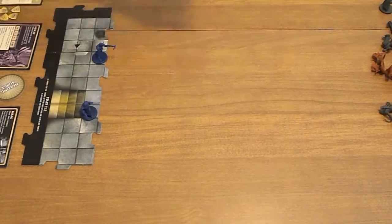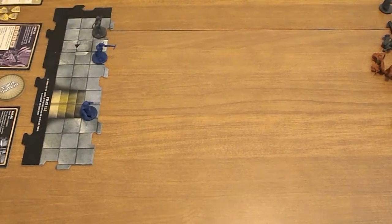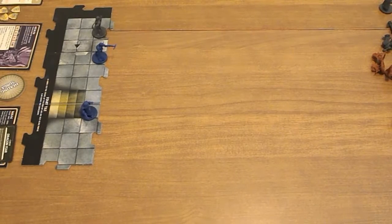He brings out an Orc Archer. The encounter card is going to be Dragon Fear — you are cursed. Paralyzing Fear overcomes you; whenever you move to a new tile, take 1 damage. At the end of the hero phase, I have to roll to get a 10+. So he is cursed.